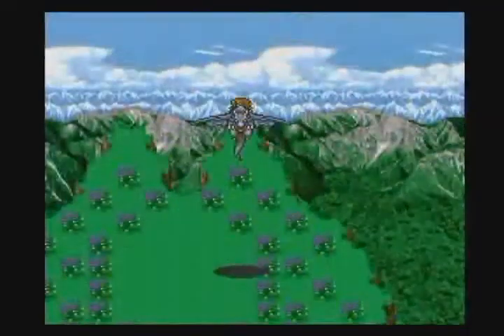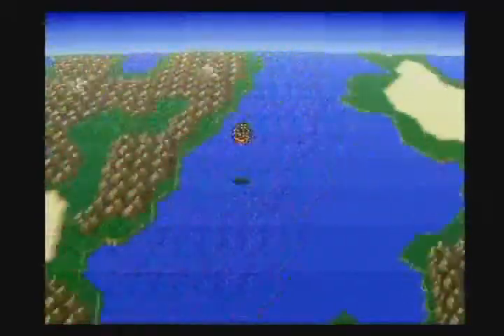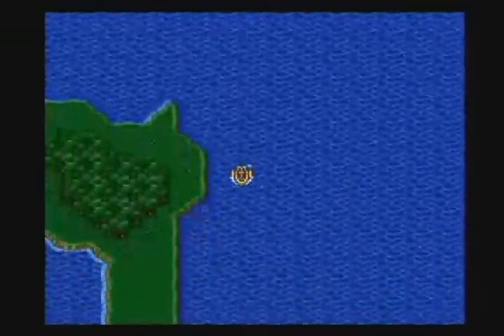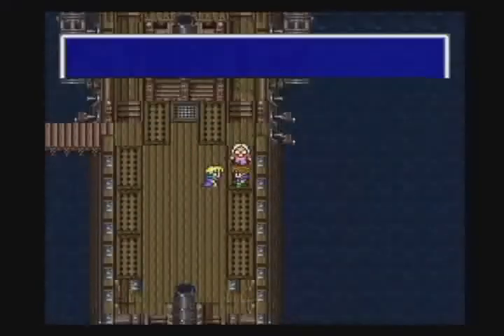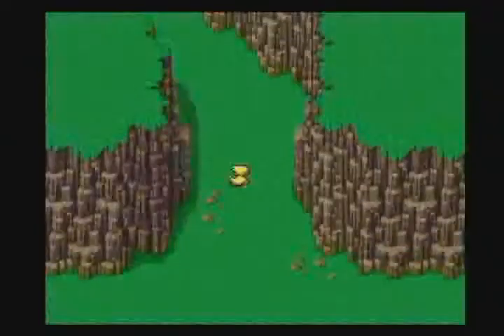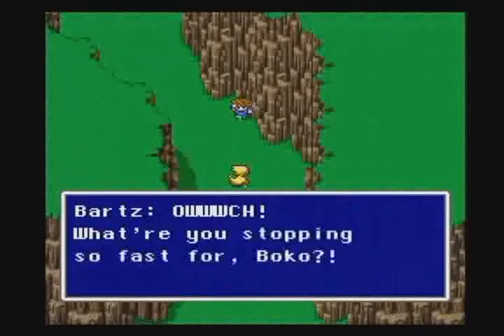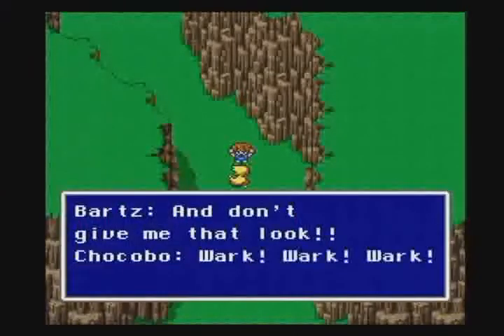In Final Fantasy V, players could travel by boat, airship, and even wyvern, with each of these being tied directly into the storyline. The ever-popular Cid made his appearance with his grandson Mid, as the two assist Bartz in modifying his airship. And of course, what would a Final Fantasy game be without chocobos? The lovable yellow steed appeared in this installment as Bartz's faithful companion and played a role as important as any party member.